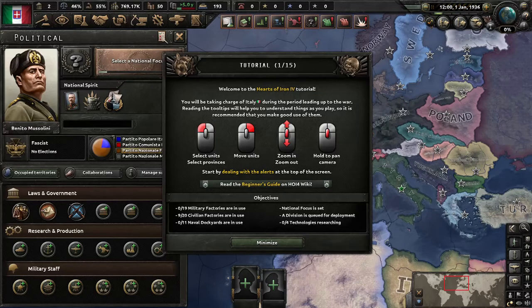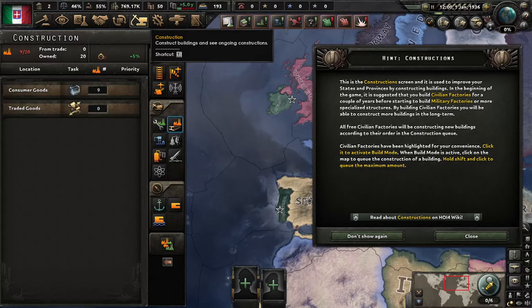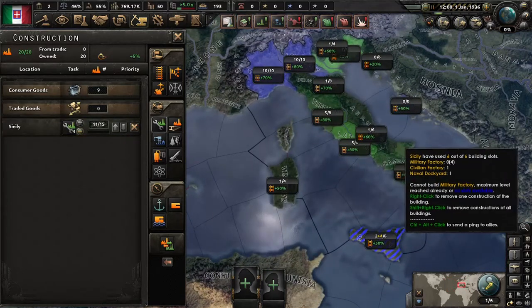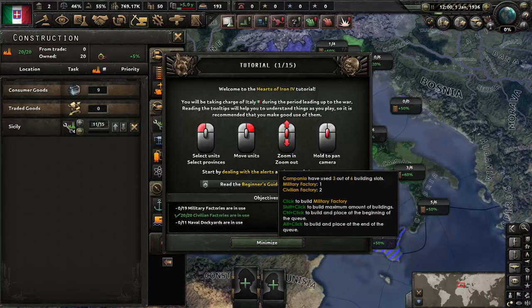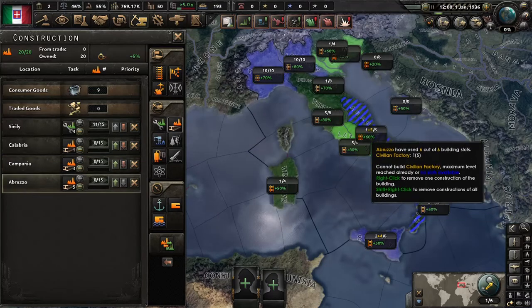I'm gonna tell you why I didn't know. In the first place, I didn't understand military factories and civilian factories — it was something new. Then I learned, later in time, that I can go to constructions. In constructions, press this and start building. These are military factories — they are better than civilian — and then start building.